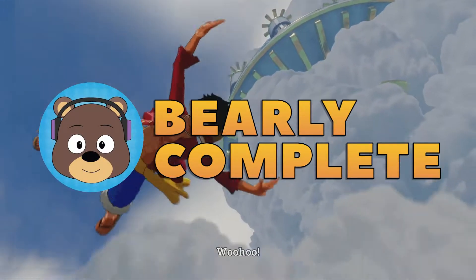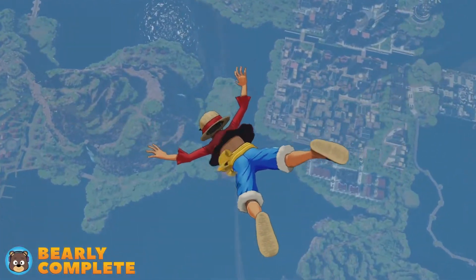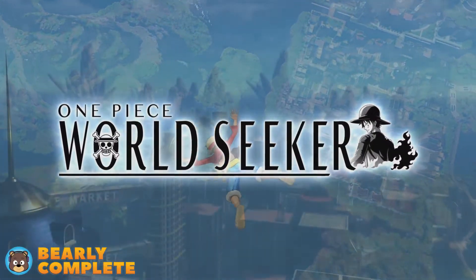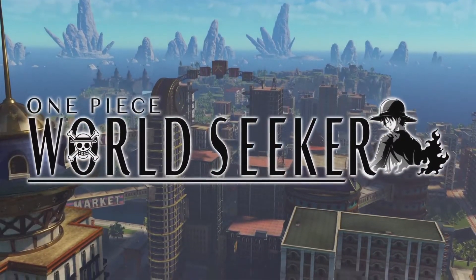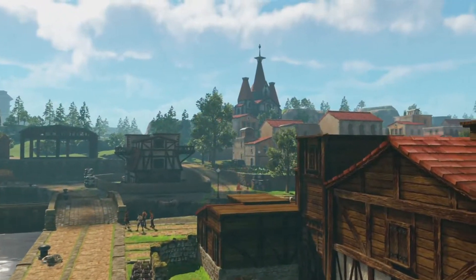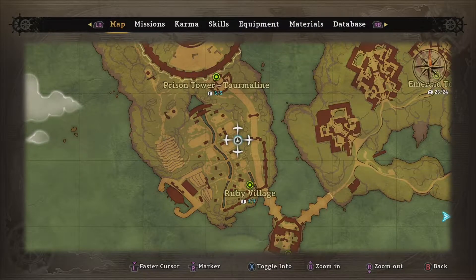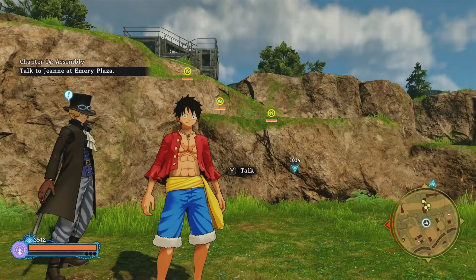Hey everybody, welcome to this video guide for One Piece World Seeker on the Xbox Series X. Today we are completing the side mission Prison Tower Smuggling. In this side mission, Sabo is planning to investigate a big deal going down in the prison tower, and he needs Luffy to create a distraction. To begin, head to Ruby Village where Sabo will be waiting, and speak to him to start the side mission.